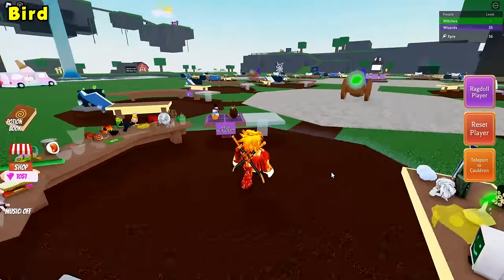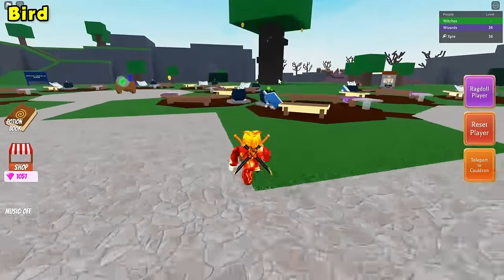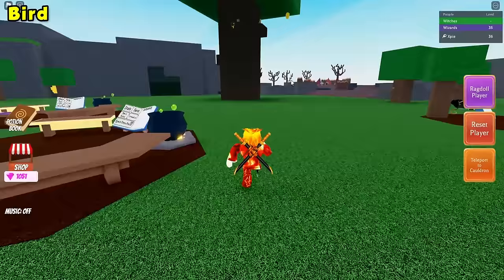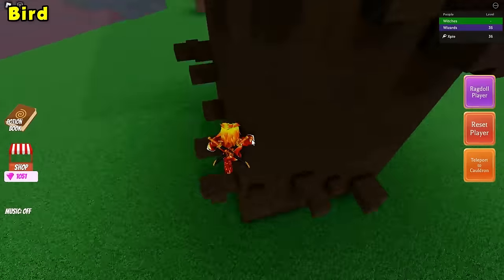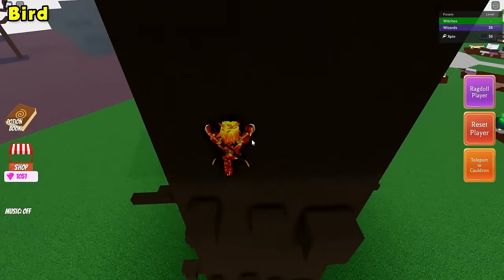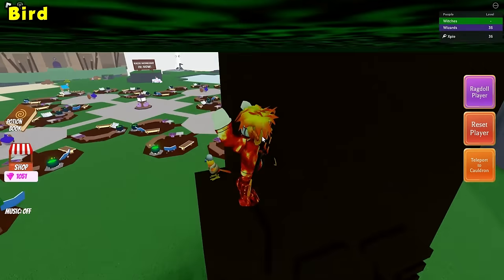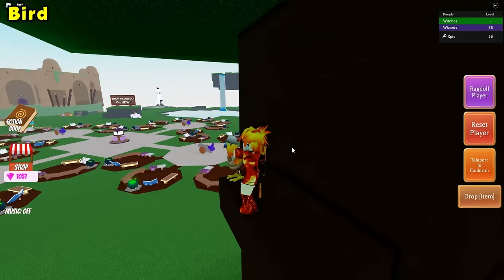The next ingredient will be the Bird Ingredient. Just head over to this large tree right over here and all you need to do is complete the parkour. Once you've completed the parkour, go ahead and grab the bird and you now have the Bird Ingredient.